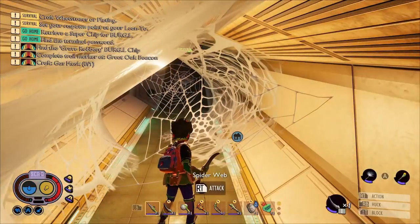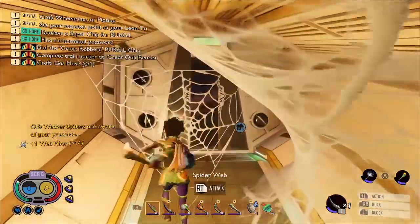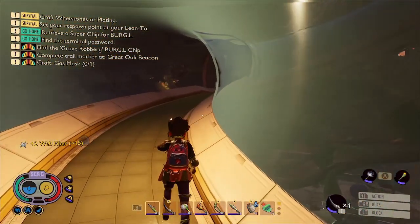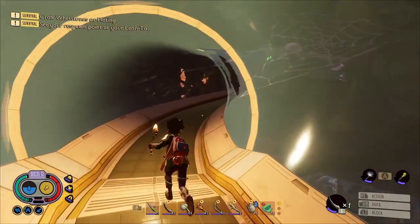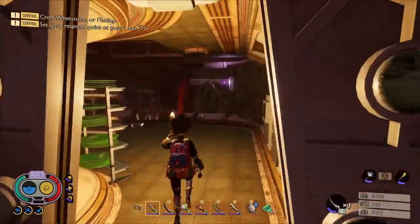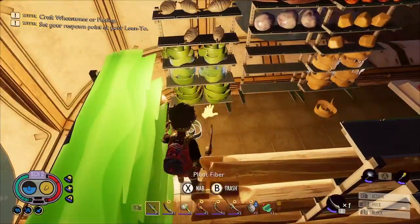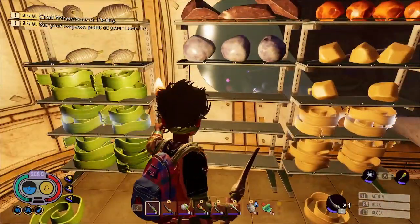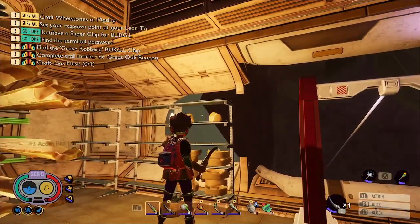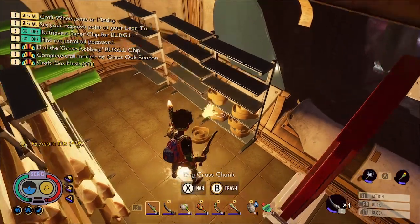For now we'll continue up this corridor and hack through these spiderwebs, and this will lead us to a room full of goodies basically. If you've run out of fibre bandages or your torch is dying, there is some dry grass, some plant fibre and some sap in here — so you can make more fibre bandages and torches if you need them. There's also marble, quartzite, acorn pieces and silk rope as well, so it's quite a good little stock room.